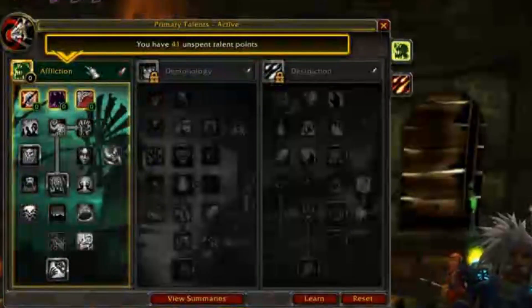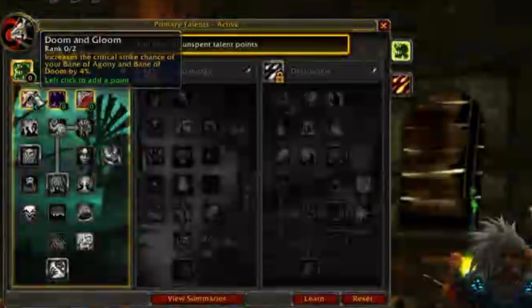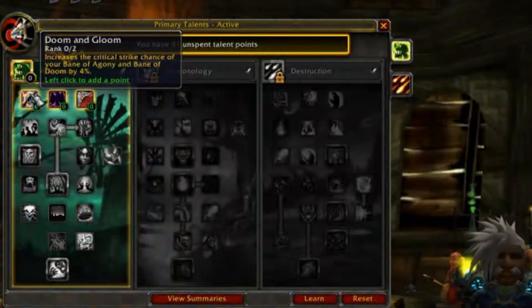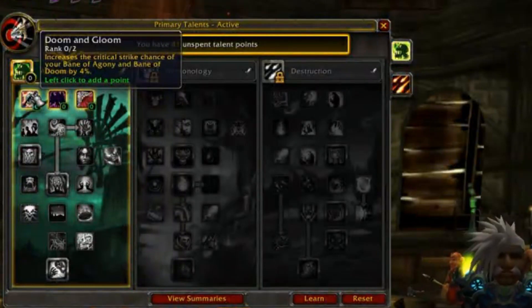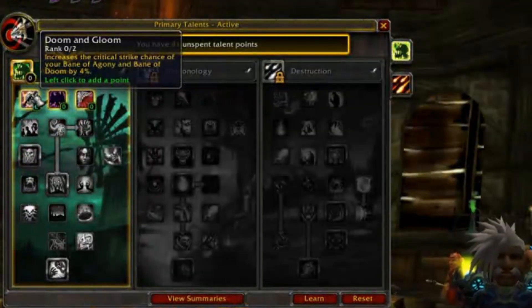We're going to jump into where we're putting our talents. Keep in mind this is the PvP Affliction Warlock spec that I'm recommending — simply a recommendation. I can't stress how important it is to tailor it to your own desires and needs, because it's not going to feel right unless you yourself made it. If you disagree with something, make it your way. This is me breaking down why I chose it my way and how it works.